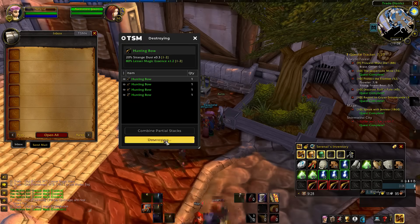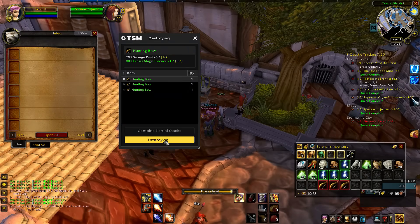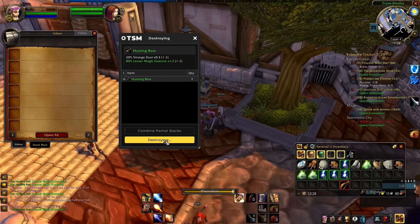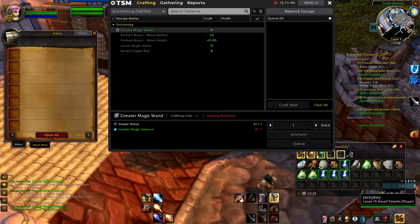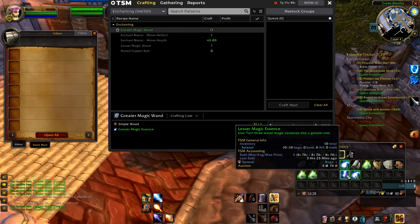Keep going with the lesser wands until you can craft the greater magic wands, then swap to those. You only need one simple wood and two essences for the greater magic wands, so it's a slightly better margin and less crafting too. This method also gets you to 150 enchanting without needing to hawk your wares in Stormwind at all.